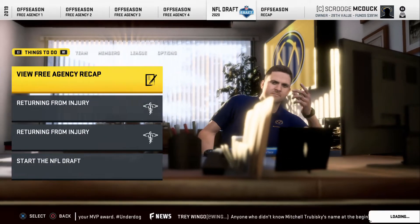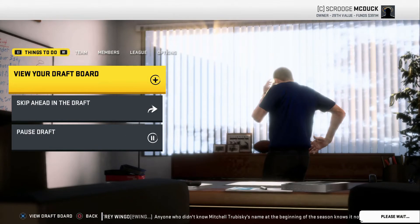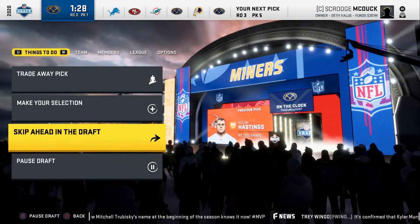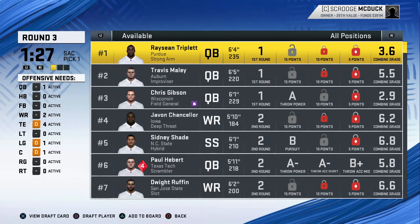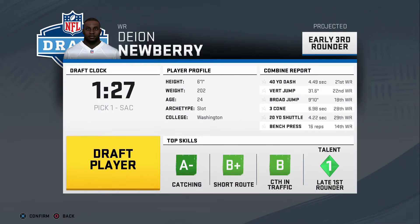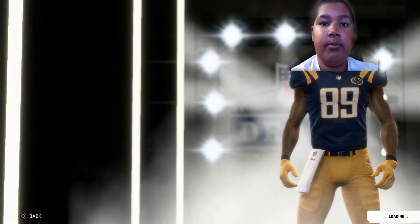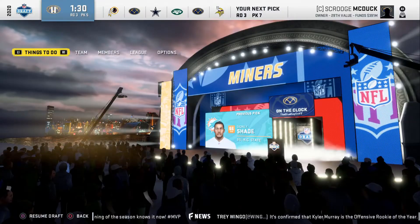We've got absolutely nothing, so it's time to head into the NFL draft. We only have third round picks — I scouted a lot of guys. We got the first pick in the third round, of course every round will have the first pick. There are a lot of good guys, even first round quarterbacks — there's three of them left, including Travis Maley who has a solid combine grade. I'm going to go with Dion Newberry out of Washington as my first pick for the Sacramento Miners. He's a wide receiver, an early third round talent, 24 years old, 70 overall — normal development. A little less exciting than hoped, but that's the best player we've got.